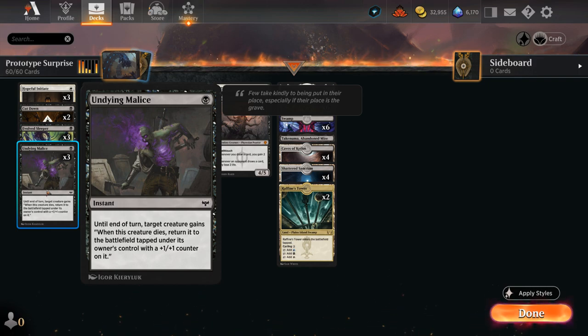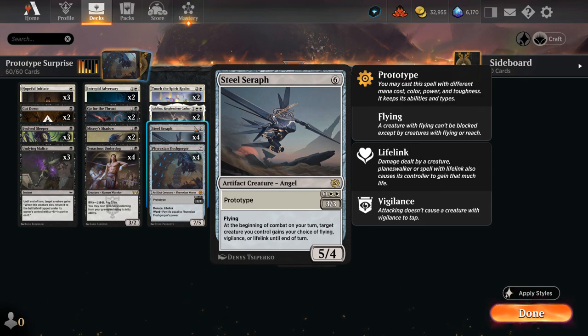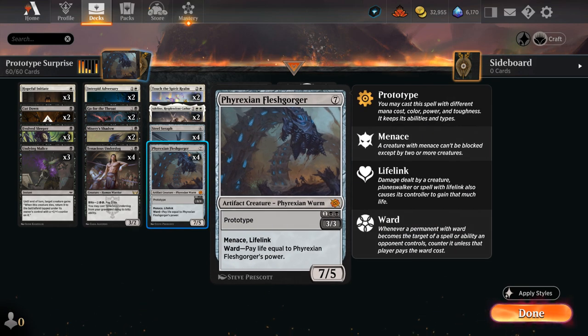Malice says: when this creature dies, return it to the battlefield tapped under its owner's control with a +1/+1 counter on it. So if we target Steel Seraph or Fleshgorger in response to a removal spell or the opponent trading for it in combat, we get to return them in their larger forms. Fleshgorger will be a 7/5 with a +1/+1 counter, so 8/6 with menace and lifelink, and ward making the opponent pay life equal to its power if they want to target it — so that becomes quite pricey.